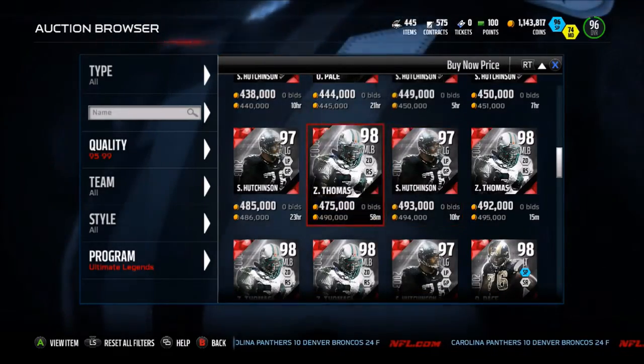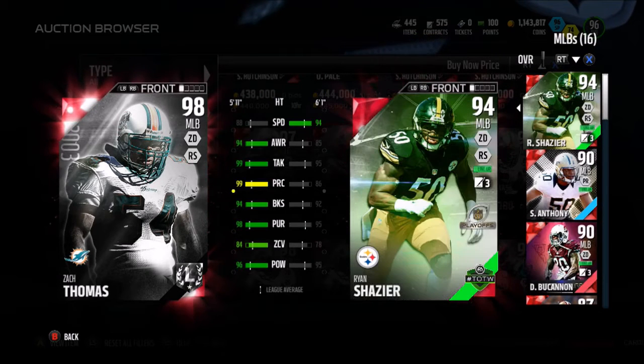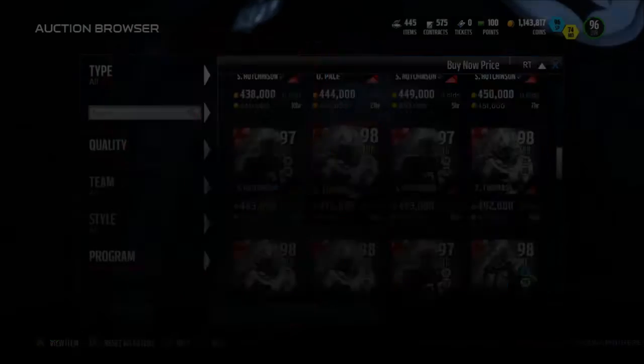And who is the last one? Zach Thomas, 98 overall. Compare him to Ryan Chazier — obviously going to be the same thing as Bowman: better than everything else except for speed.